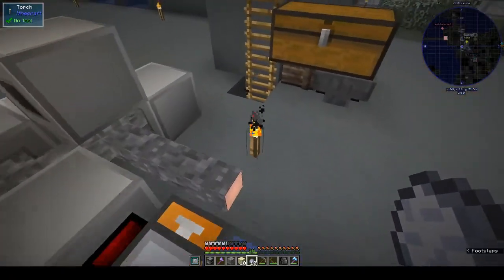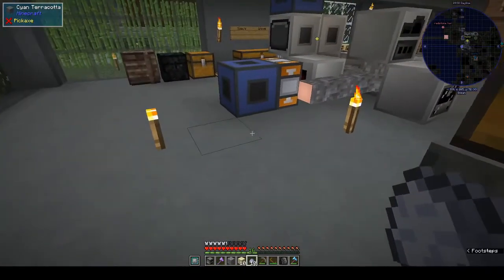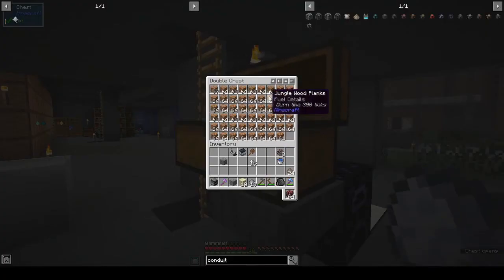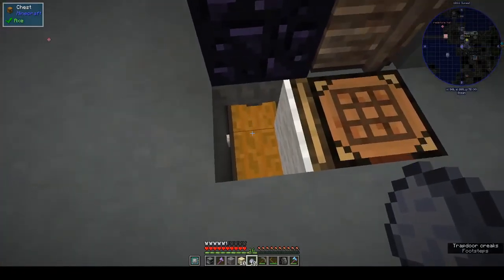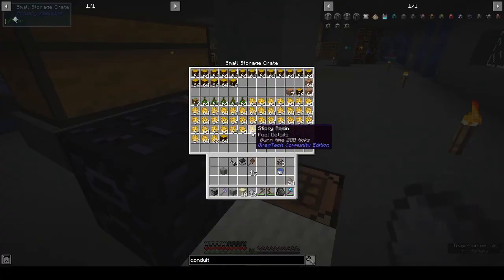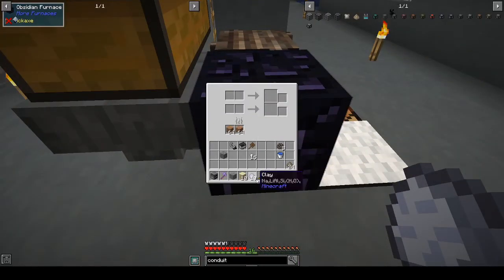We have 24 conduit binder composites. I put out all the machines - they're all now attached. I moved my furnace out here and also automated it slightly, so I have all the wood I need to power the furnace. On the side here underneath we have a chest that has all our stuff, and behind here is where I'm keeping all the wood.